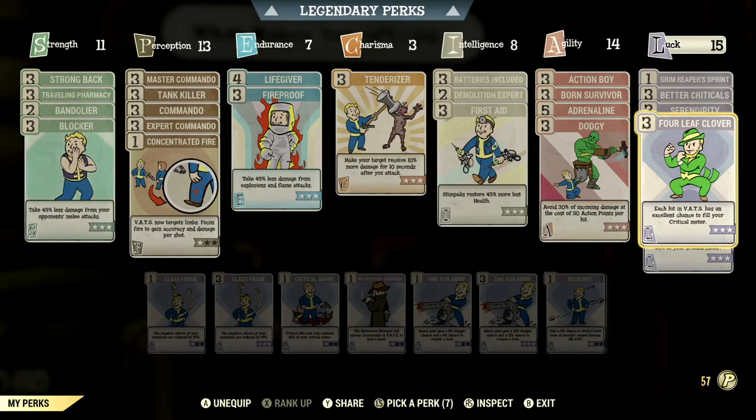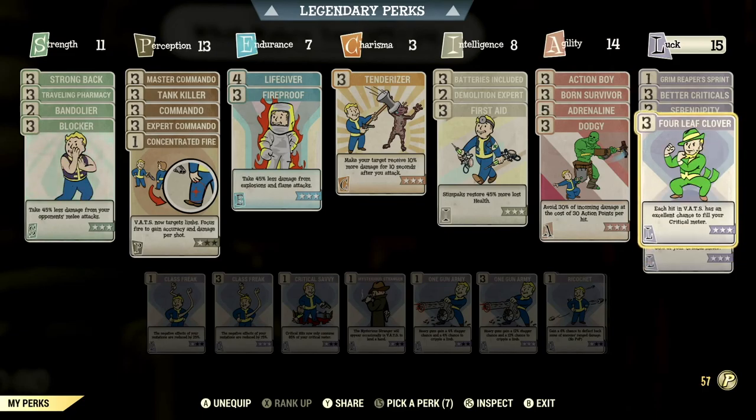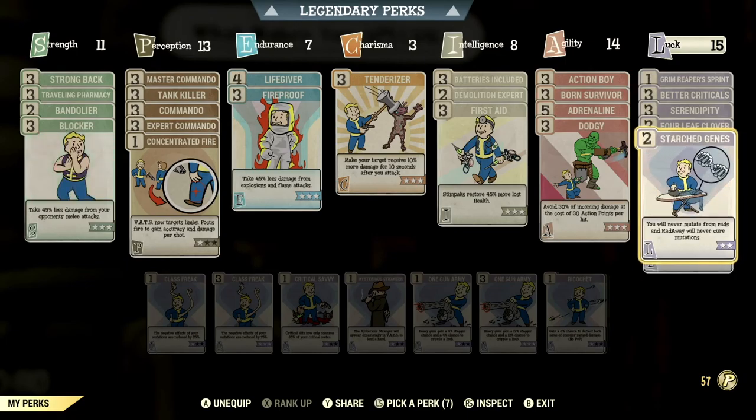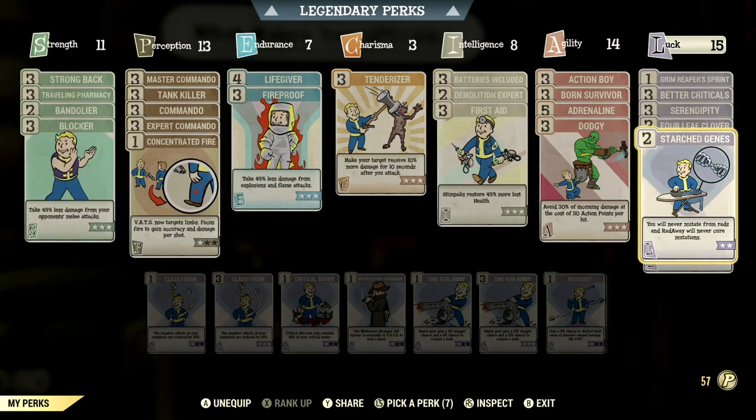I have Four Leaf Clover: each hit in VATS has an excellent chance to fill your critical meter. I use a 25% less VATS cost card, and Critical Savvy: critical hits now only consume 55% of your critical meter. Those two combined mean your AP bar is still healthy when you're using VATS — congratulations.